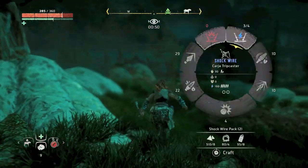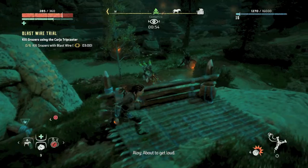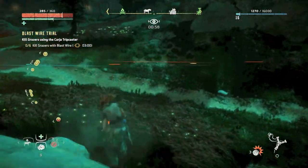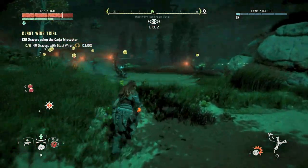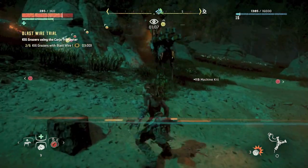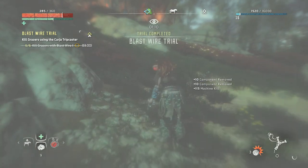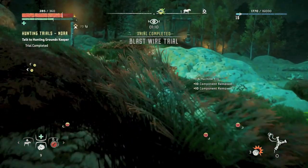With all six wires down, I'm going to push to the right of the grazers using the blast sling and Aloy herself, setting off an explosion to the right to push them left into the lane. They're taking off away from Aloy and the explosion, going right up into our trap. Three kills, four kills, five, six — it's that quick, that easy. We did it in one minute and ten seconds.